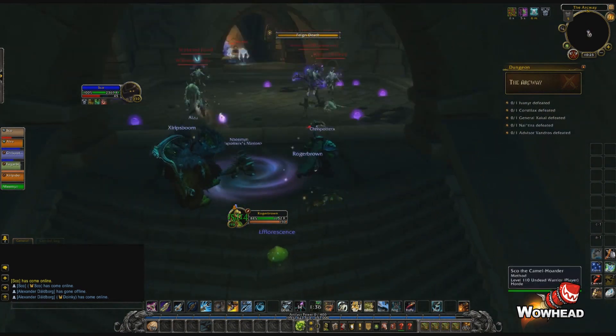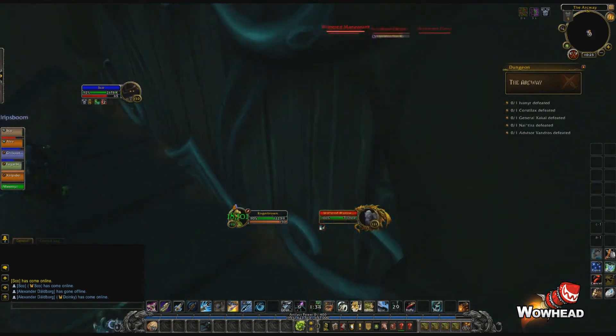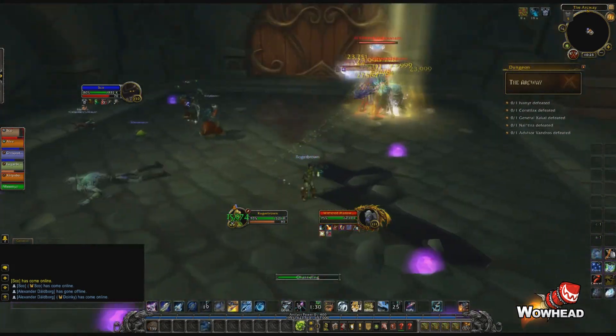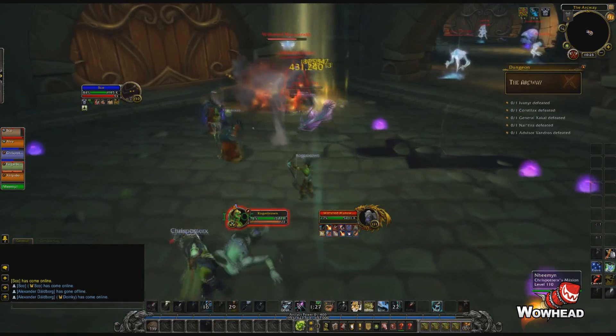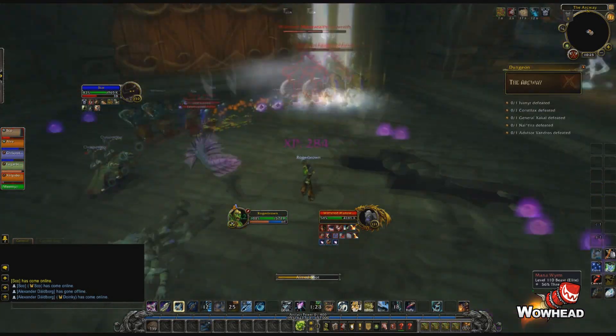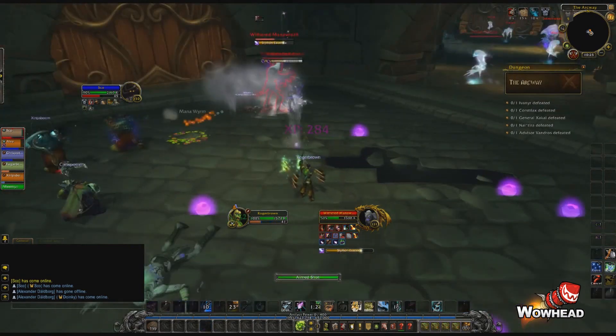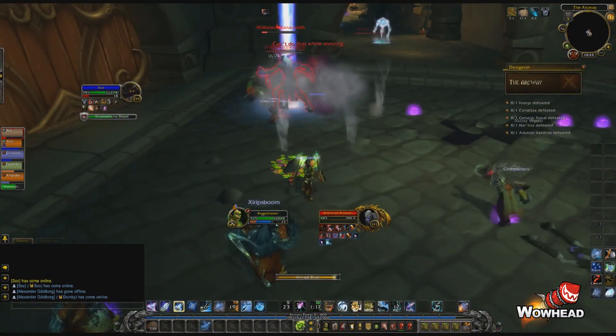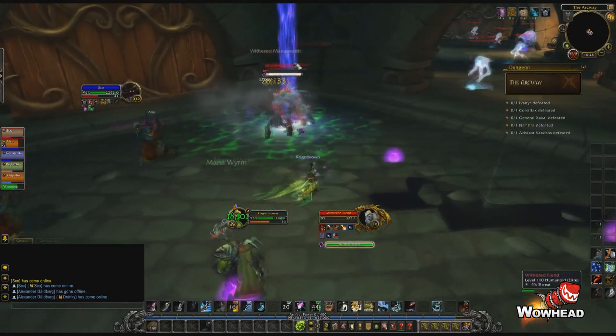We get into the room and pull two big skeletons and some small mana worms. The mana worms will run to random players and do some damage — they're nothing major. The skeletons however have two casts. One is Syphon Essence where they'll drain your life, so try to interrupt them as much as possible. They'll also cast Arcanic Bane, a debuff that increases your arcane damage taken and deals a moderate amount of damage.